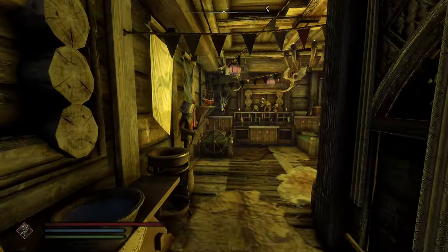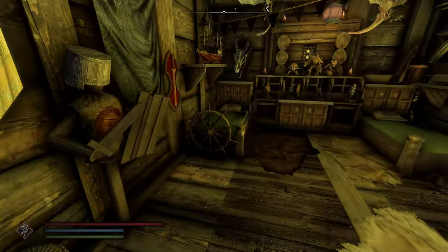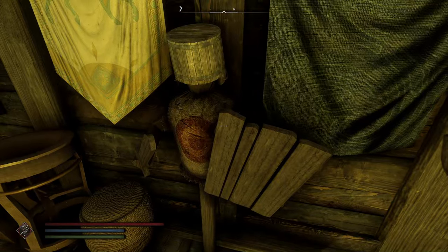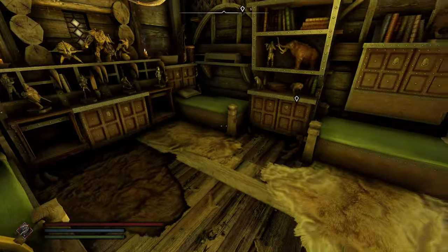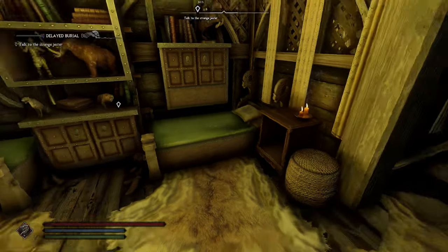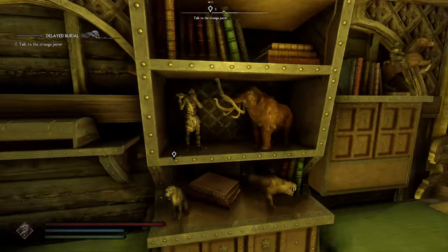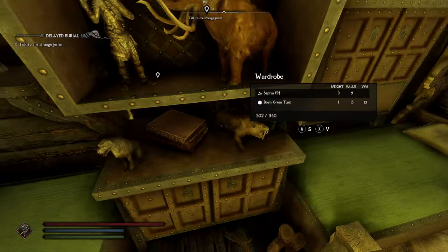This is the kid's bedroom. The cool thing about it is you can actually train your two-handed, one-handed, and destruction/magicka skills if you wanted to. I like the little mammoth, giant, saber cat, and dog — it's pretty cool.